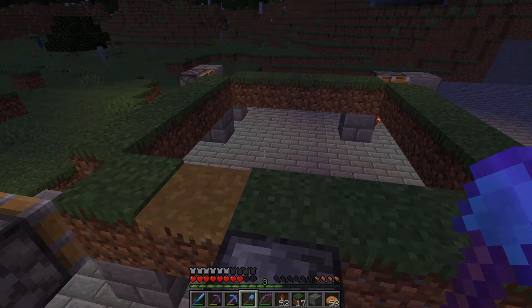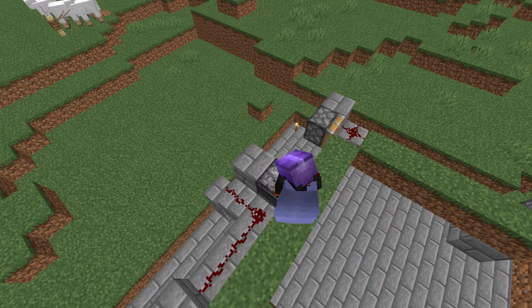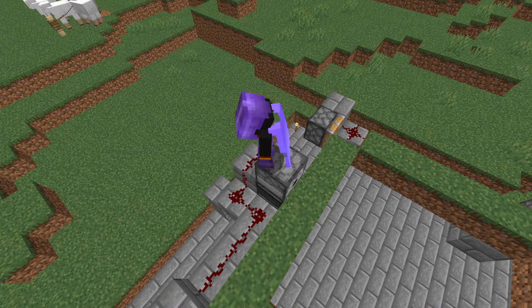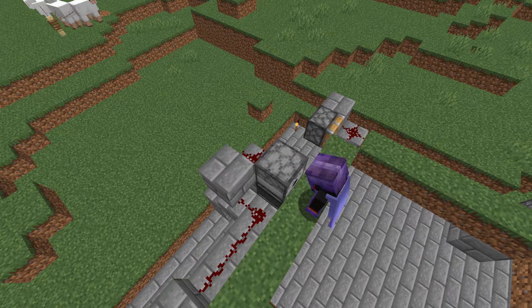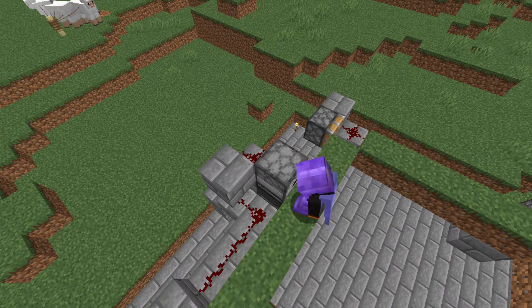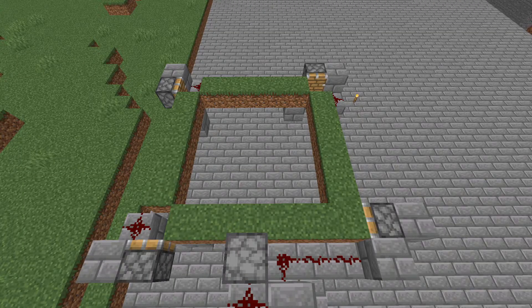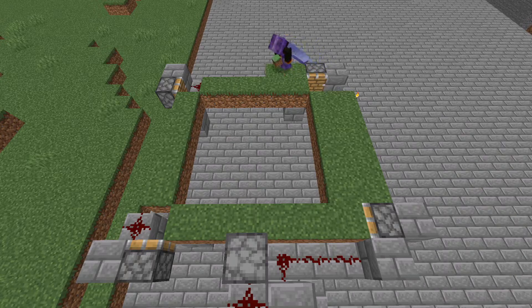Now it's time to add in the dispenser — add the dispenser facing the grass, add a redstone block behind it, then block off the redstone line. Add the shears into the dispenser. Now place the grass blocks on the outside and on the inside of the ring, then place some sort of light source in the middle so that the grass can grow during nights.